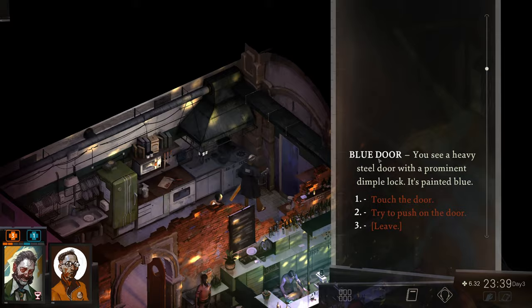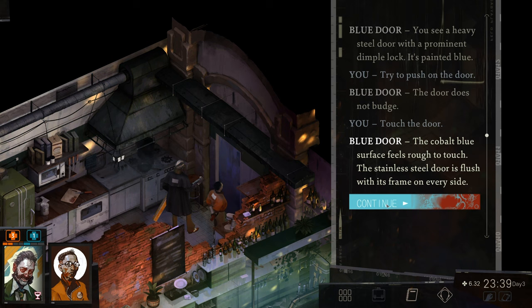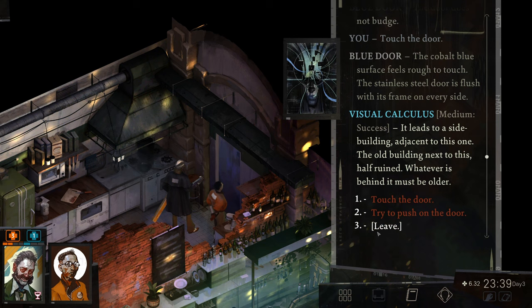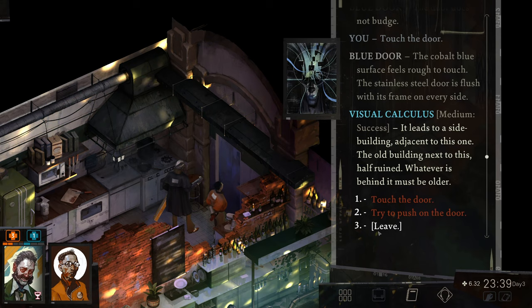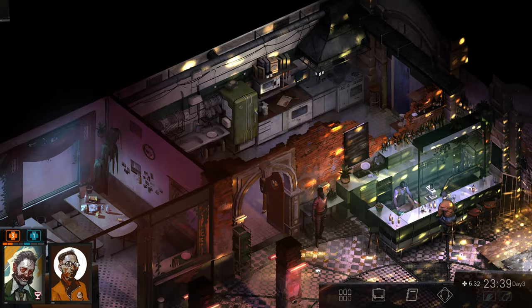You see a heavy steel door with a prominent dimple lock — it's painted blue. Let's try to push on it. The door does not budge. Let's touch it — the cobalt blue surface feels rough to touch. The stainless steel door is flush with its frame on every side. It leads to a side building adjacent to this one — the old building next to this, half ruined. Whatever is behind it must be older. Well, that didn't work, but it's worth a shot.